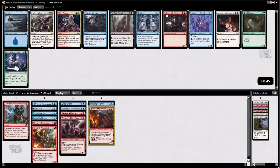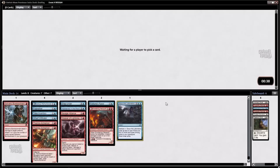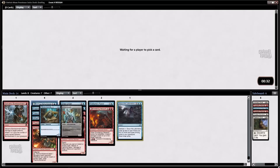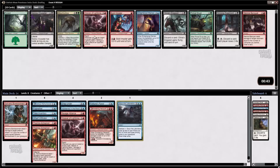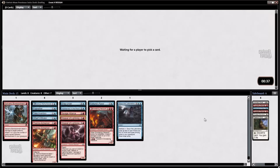Here's an interesting choice. An Ingenious Skaab would be good, but I'm going to take Scour the Laboratory because I just love this card. This is the kind of powerful late-game play that can really help you dominate. Also, we can power it out a little bit early with the Curious Homunculus. Sweet — another Weaver of Lightning! Wow, that's great. I was hoping to get another Thermo Alchemist out of this pack, but getting two Weavers of Lightning is just better.